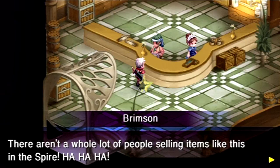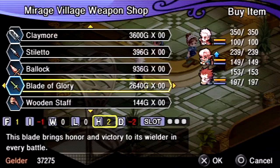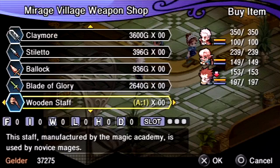We can get an upgrade sword for Killian there, but we can find the Claymore coming up, so I wouldn't bother with it. The Blade of Glory would be pretty good for Spinel, but it's a little bit pricey for my taste even though I have a ton of money — I do want to save my money for even more expensive stuff later on.